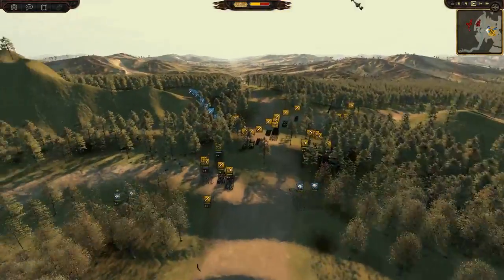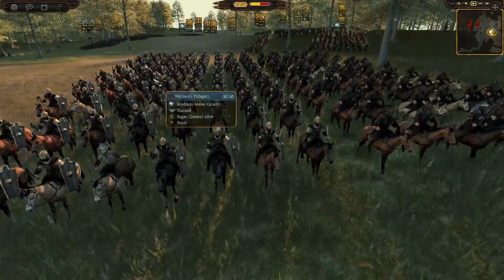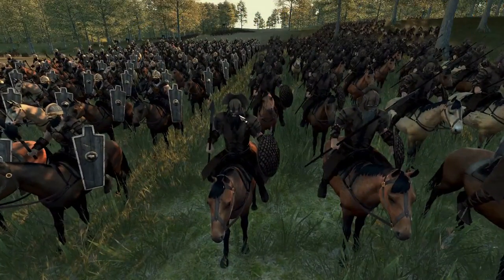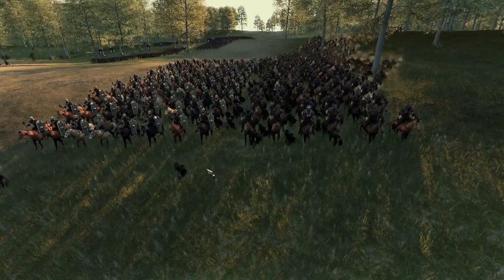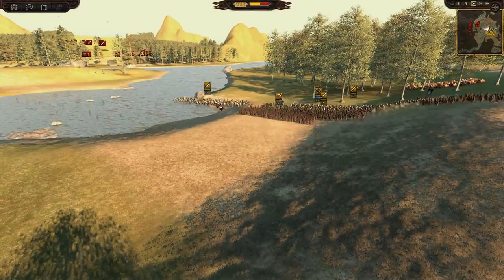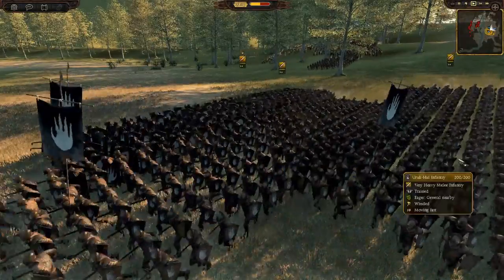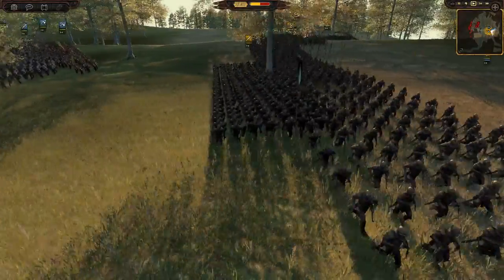We haven't seen the Dunlendings before. We've got Warlord Pillagers, Champion Reavers — look at that helmet, it's just an Uruk-hai helmet they've given to the tribesmen. We've also got Mortal Rabble; we kind of merge these two factions together. We've got Dunland Tribesmen, Half-Orc Axes, lots of Uruk-hai infantry and Uruk-hai crossbows, lots of pikes.